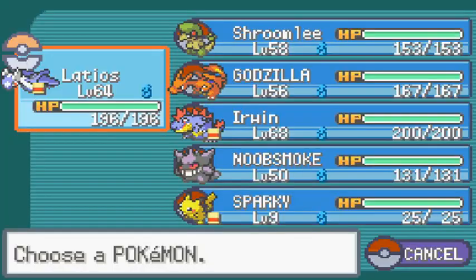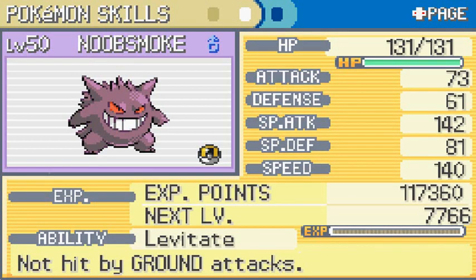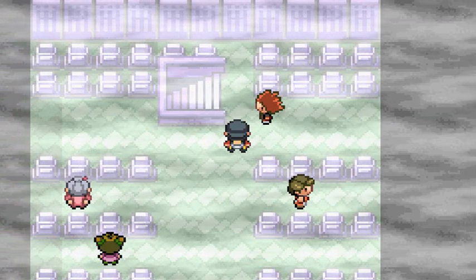I added Noob Smoke to my team - I kind of want to try him out. As you can see, Noob Smoke is a ghost and poison type Pokemon right here, and it does have some pretty good moves. I also have Sparky on the team, just to grow its levels and then evolve it.